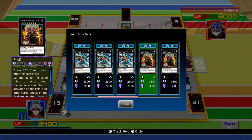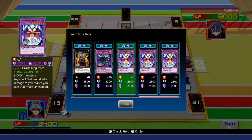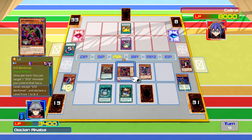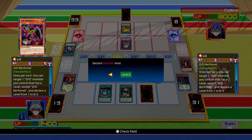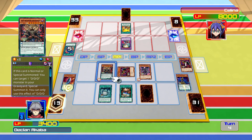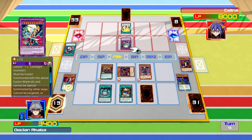Duo Dawn King Kali Yuga - so I guess we'd go for that. Let's do this - we're going to use DDD Buff, target that, and that's going to become Level 8. Once per turn, you contribute one other DD monster then target one monster your opponent controls and banish it. Why can't I do that? Oh, because it can't be targeted or destroyed - that's a bit of a problem.